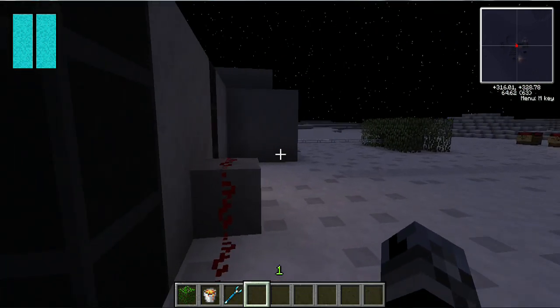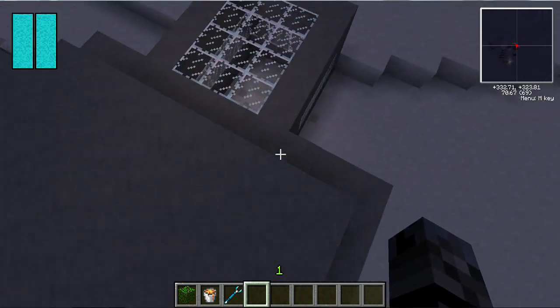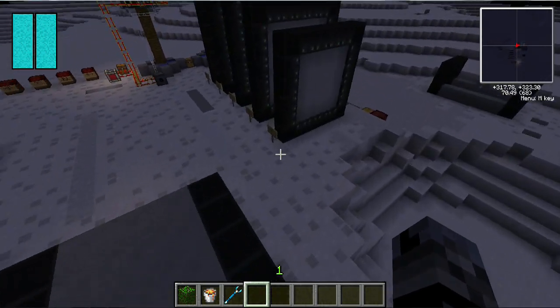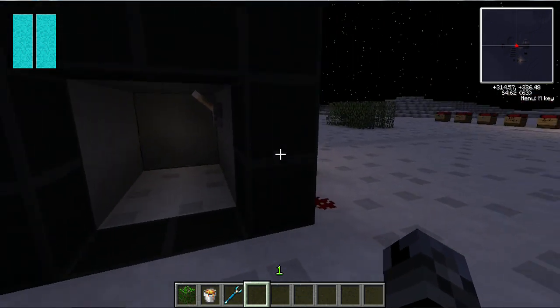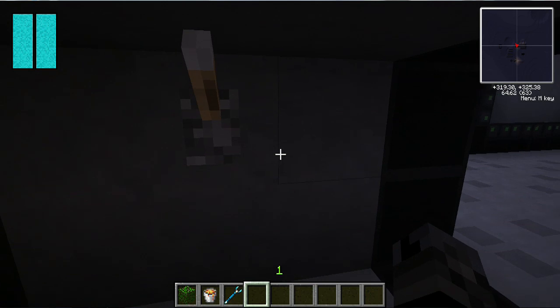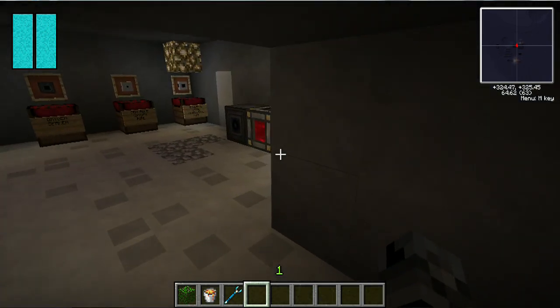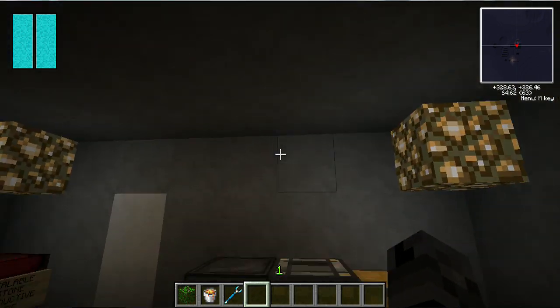Now these things are awesome. So here we have my simple base — I'll just show you quickly — just a nice sealed base. It's all cool, it's all good. So let's go inside using the airlock. I showed you how to set it up in part 2. So literally you come in from the outside, you turn it off, you come inside and you're all good. And this is my little base, very cosy.